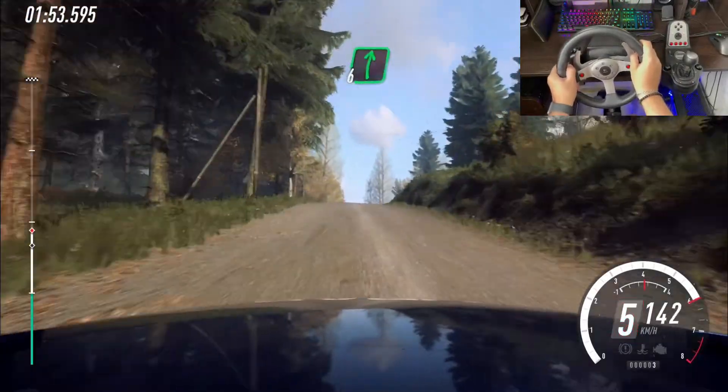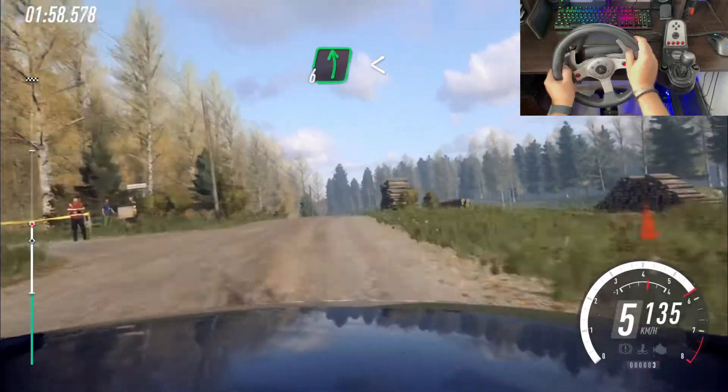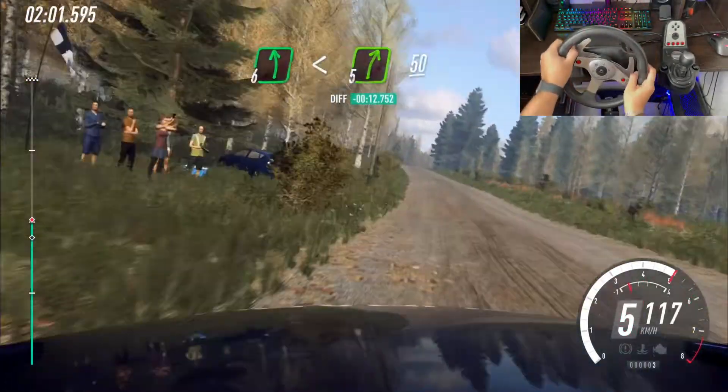Flat right of a big jump, into 6 left long, opens of a crest, into 5 right of a crest, 50.